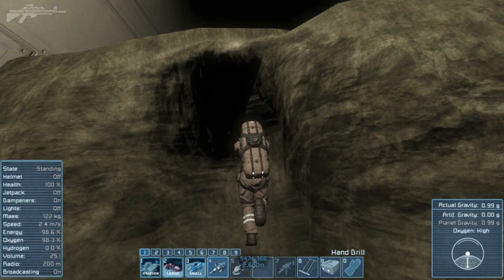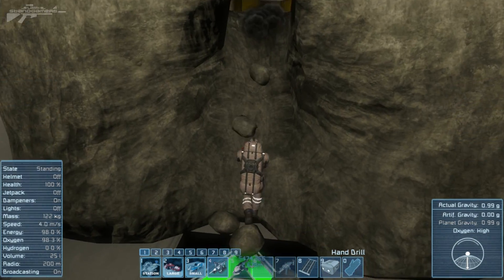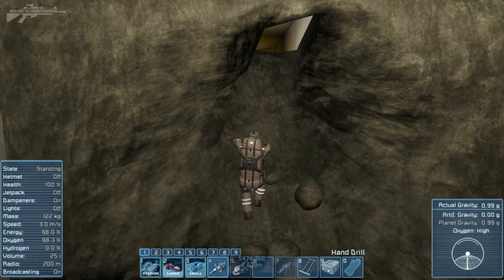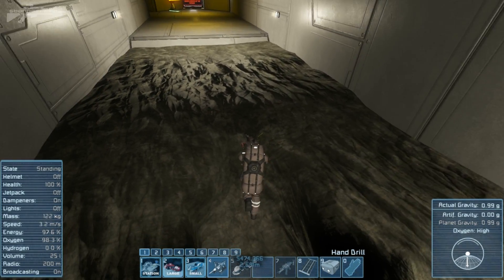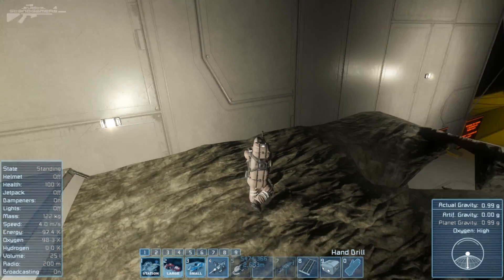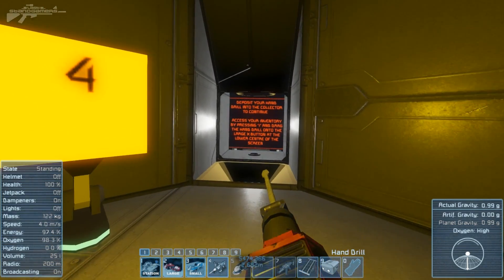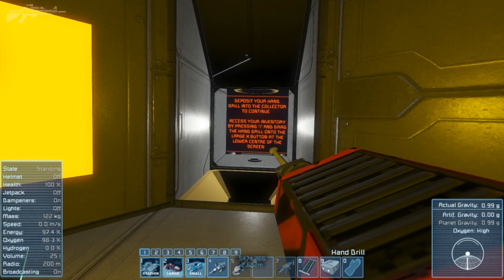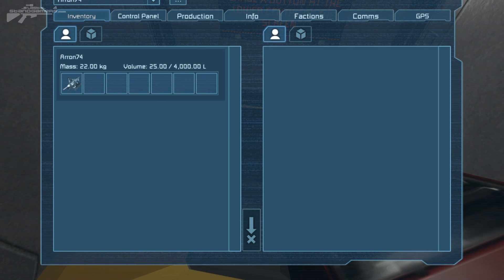We could turn the jetpack on but there's no hydrogen, and I guess that's quite a deliberate part of the tutorial. Rocks are falling down behind us and we've built ourselves a nice slope to get up. A bit more digging and there we go — explained how to climb up into that area. Now let's have a look at the next area: deposit your hand drill in the collector and continue.